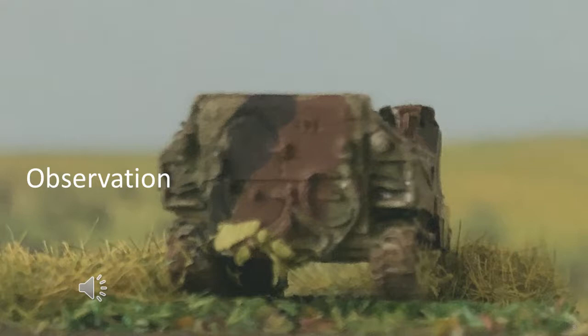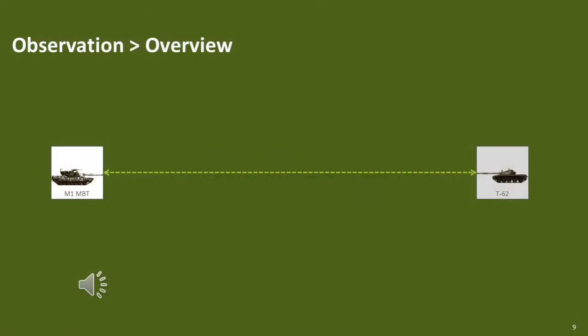We will now cover observation, or how to calculate the distance you can sight an enemy element. In order to conduct most forms of fire combat against an enemy element, it must be observed. Or if conducting area fire or interdiction fire, the fall of shot must be observed. The only case where fire combat can occur without observing the enemy element or fall of shot is counter-battery fire. The observation rules are based on two factors: the base observation range of the element being observed, and an observation modifier, which is multiplied by the base observation range to arrive at the range an element can be observed in centimetres.